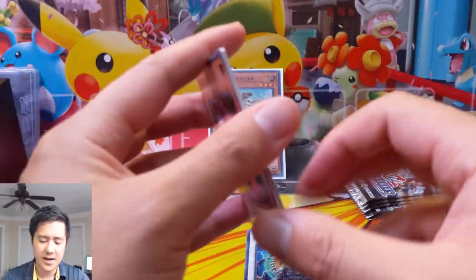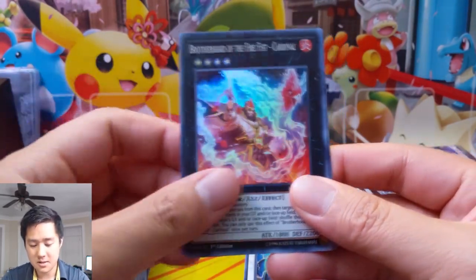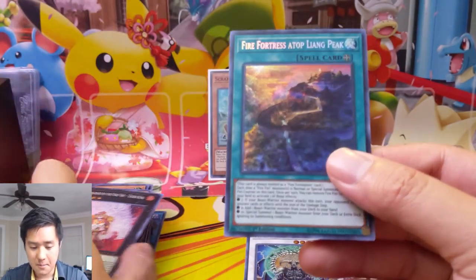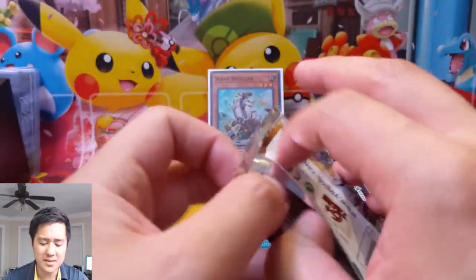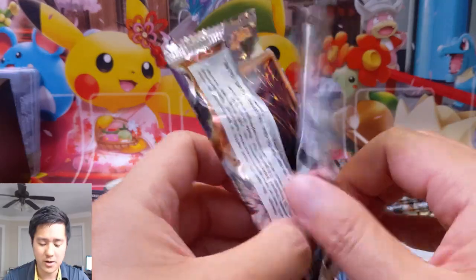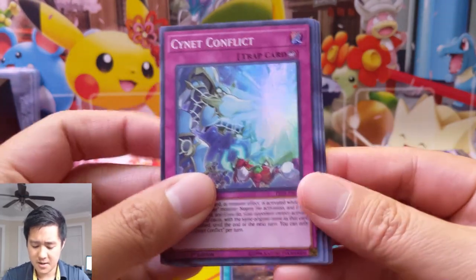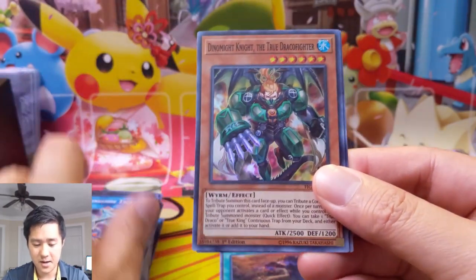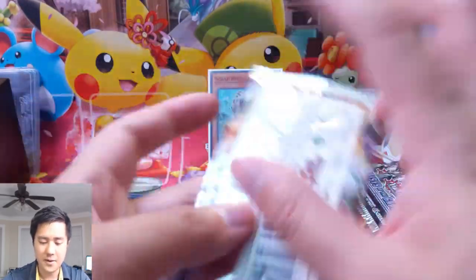I do want to keep the YuGiOh content coming. If there are other TCGs you're interested in — I do have a couple boxes of Eldraine but I'm going to keep those sealed. When it comes to Magic the Gathering, I'm less inclined to open standard stuff, but for master sets and modern sets I'm more interested — that's why we did a bunch of Modern Horizons. I also want to reboot the 'What the Heck is This TCG' series but nothing has really caught my eye.